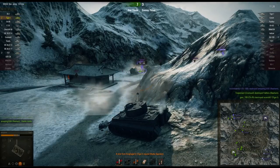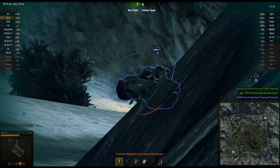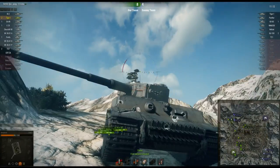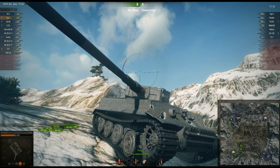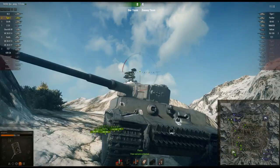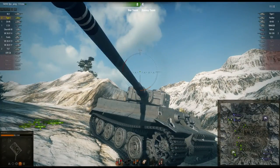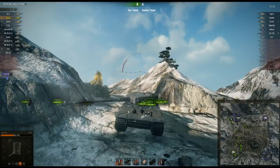There's the Panther. He puts one into us — let's take a look at that. Even at that kind of angle, a Panther is maybe a bad example because that's 200 pen. Oh look — marks of excellence! And we peek out again. Almost reloaded, there we go. What? Into his side and we didn't pen? That was some bad luck.